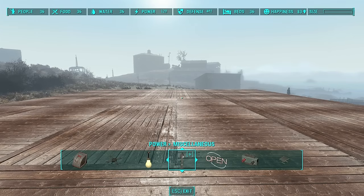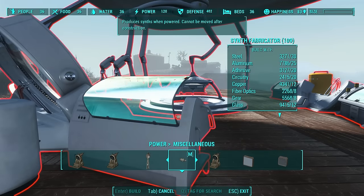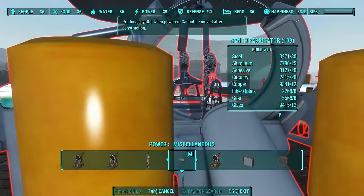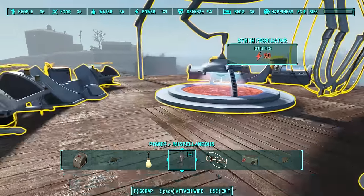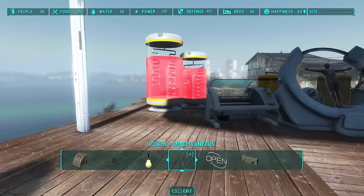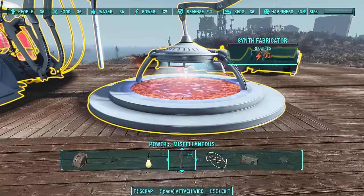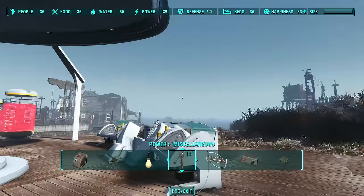To find the factory, go to your power miscellaneous section and you're gonna see a little synth component icon. Select it and then it's just a matter of getting it in the right spot. It's kind of about luck, but here you go — I finally got it down. Just due to the nature of this particular model, you can't move it once you put it down, so make sure that you get it right the first time.